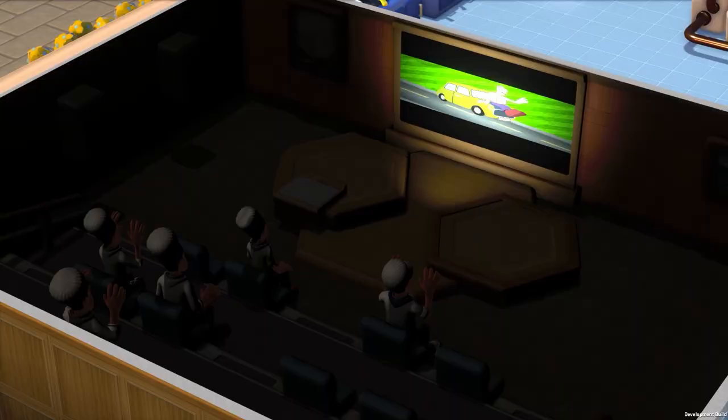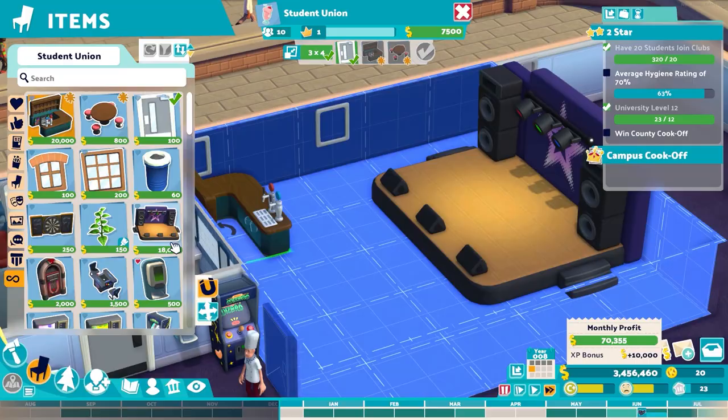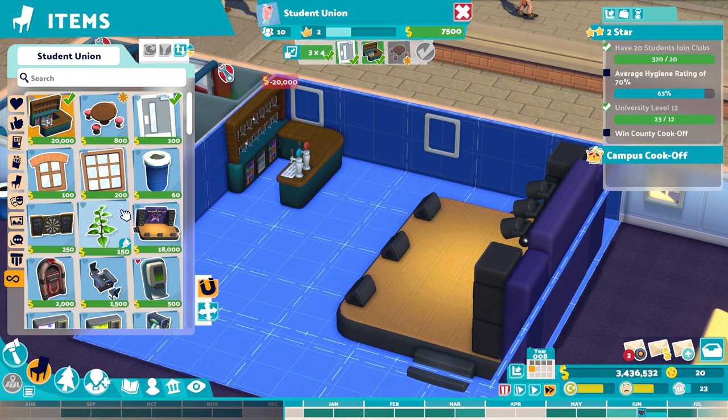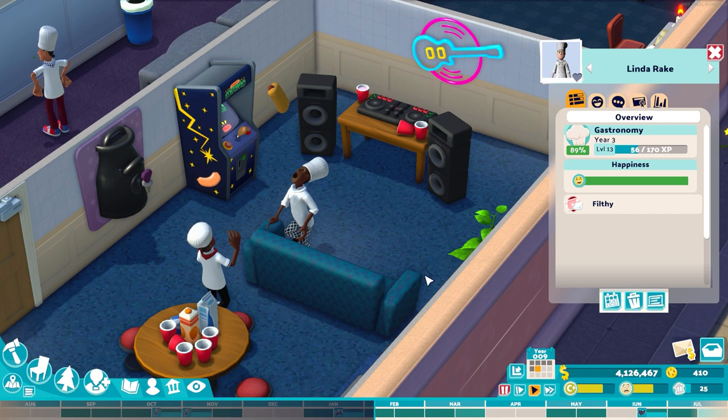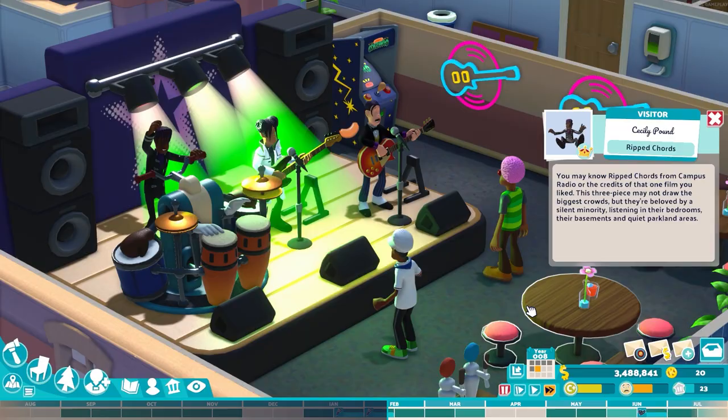It turns out students are a demanding bunch who require not just toilets and libraries and the occasional love trumpet, but also the kind of vibrant social lives that come from mingling with each other in fun social situations. To facilitate all this socializing, a campus requires rooms such as student lounges and student unions, in which you can organize social events such as raging student parties and dodgy student band nights. On second thoughts, maybe the student union was a bad idea.